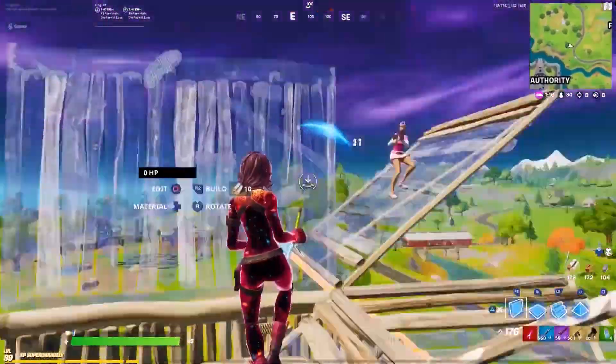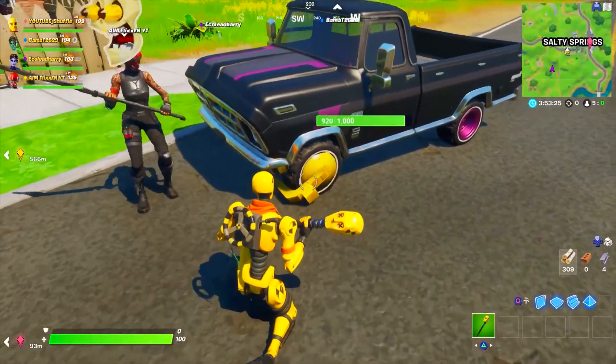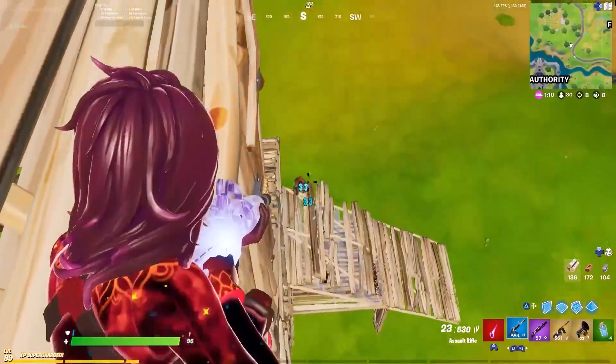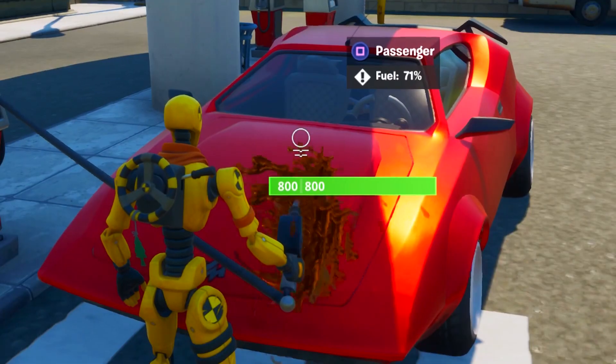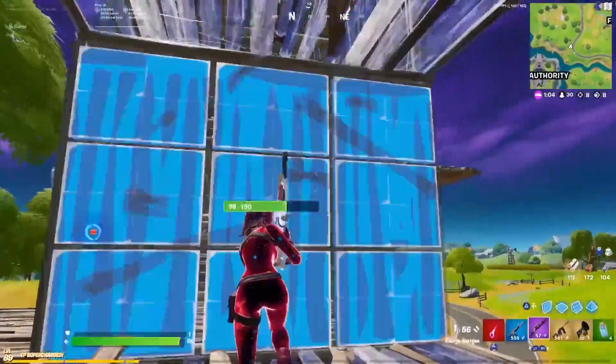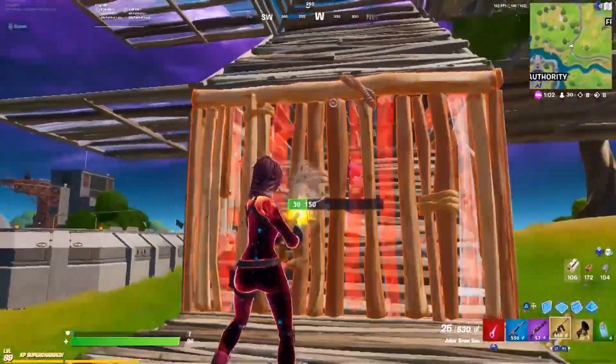To tell apart the cars you can drive from those you can't, just look at the tires. If a car has a yellow tire blocker, it cannot be driven. You can fill up your tank with gas by either finding a gas pump at a gas station or from gas cans scattered all across the map.